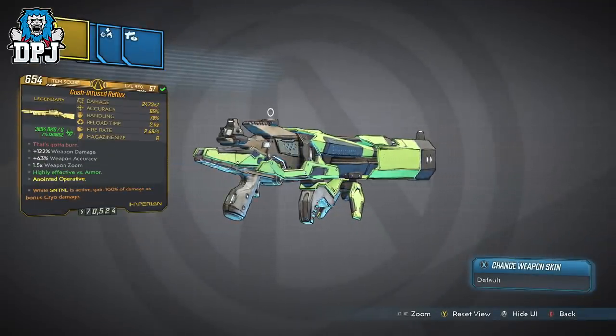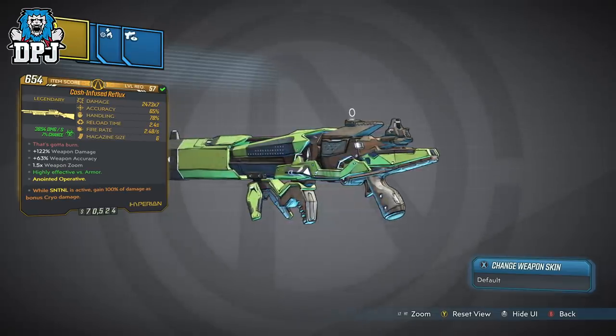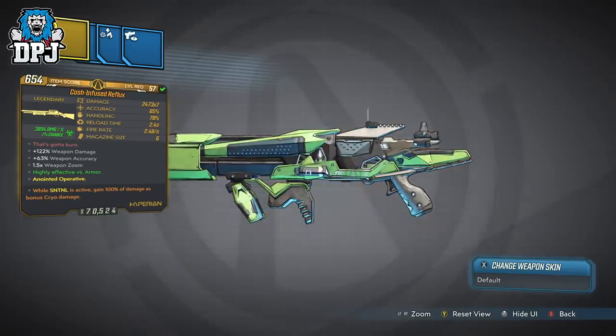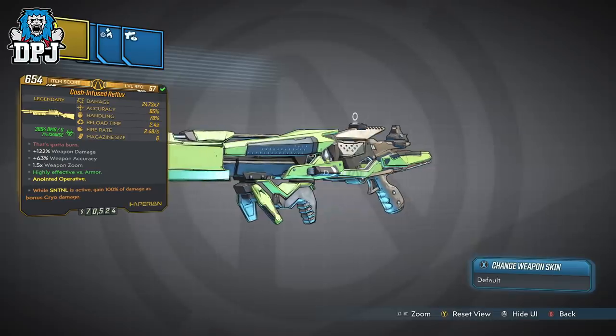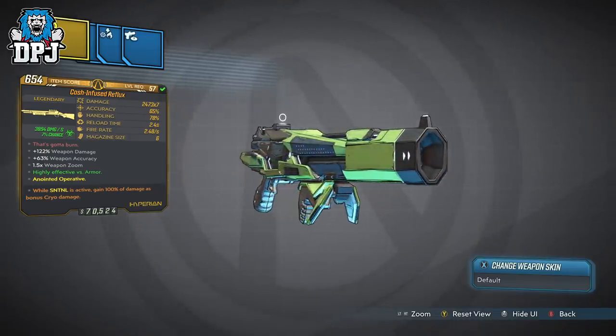With the addition of Mayhem 2.0, we saw 8 new exclusive legendaries added into the loot pool of Mayhem 2.0. This is one of the 8 and it drops from Genovive upon Verocious Canopy on Eden 6.